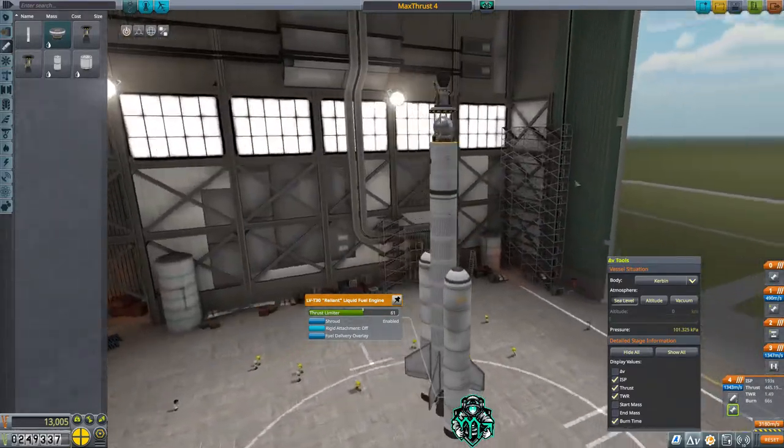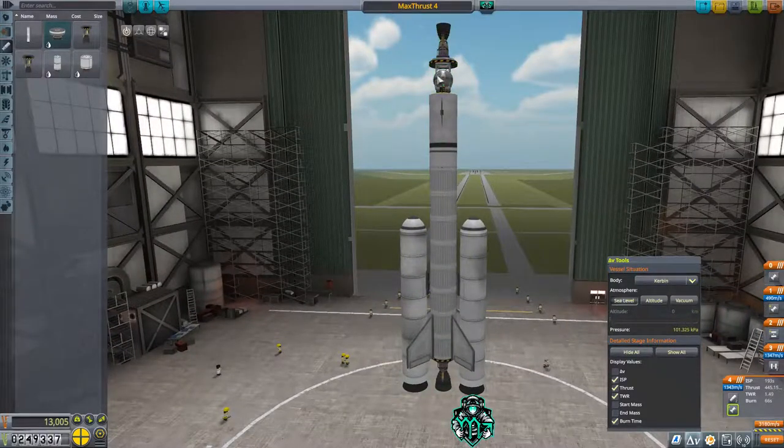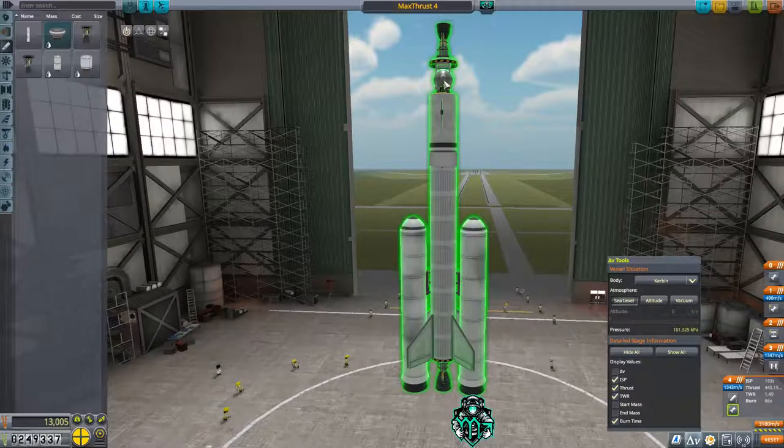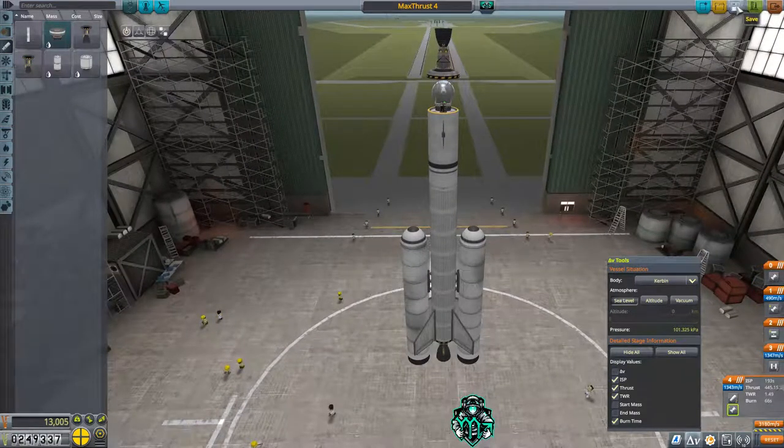I think this is a winner right here. One thing we do have to be careful of is this has no SAS, like we've talked about before, so I'm going to have to be really careful about how we go up and make sure we don't get out of our orientation too far. Let's save it and I'll see you on the launch pad.